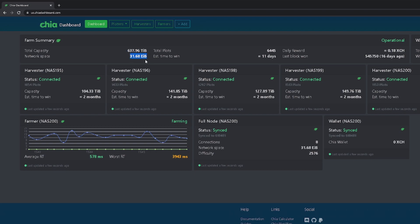The value of chia has come down, so the return is going to be much less — not to mention we don't have our full petabyte filled yet. At this point, after about two months of plotting and getting roughly 640 terabytes of plots, we should receive a block reward every 11 days.